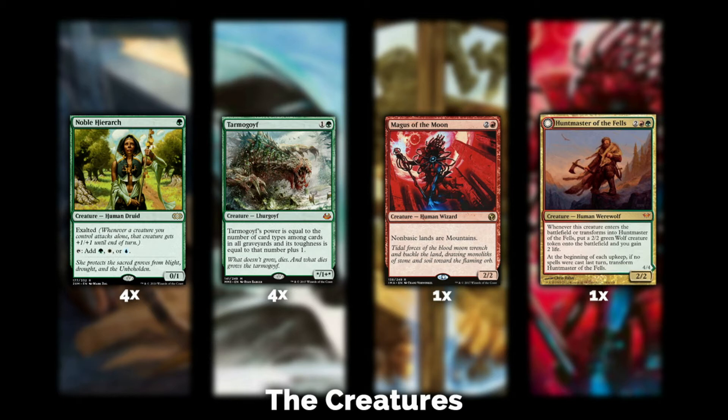I run another Magus on the side alongside a Blood Moon. It's a sub-theme of this deck — you have the ability to attack your opponent's greedy mana base. Huntmaster of the Fells: if I could play eight of them I would. It's an amazing card. It was way stronger in older Modern eras, I have to admit, but even today...